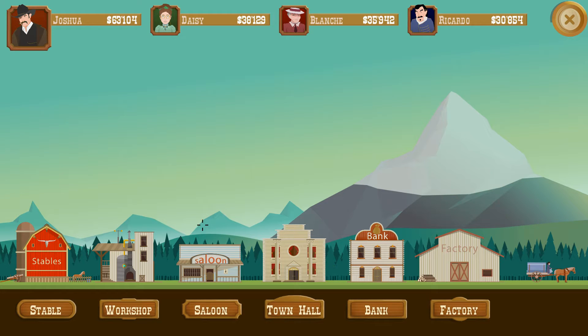Hey there folks, Aldershot here. Today we're gonna have a quick look into Turmoil, developed by Gameus. It's on sale on Steam at the regular price of around $10 USD. Turmoil is essentially a frontier-time Western oil tycoon simulator — I think that's the best way I can describe it.